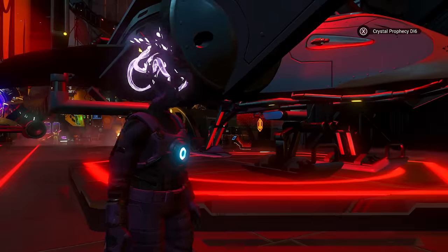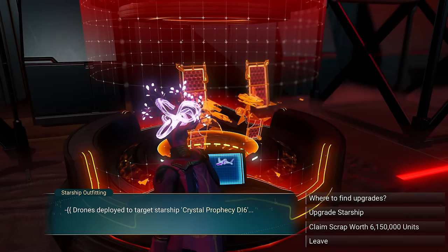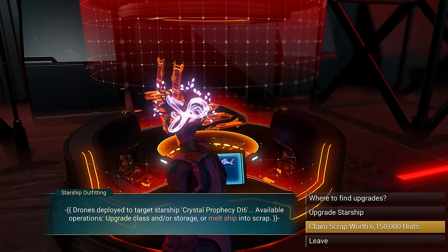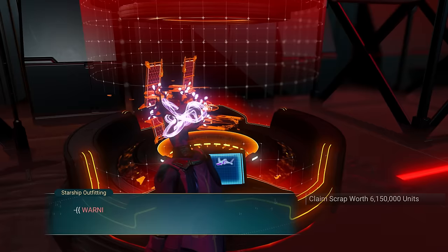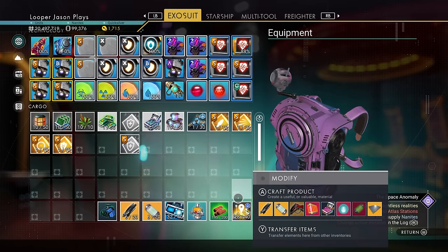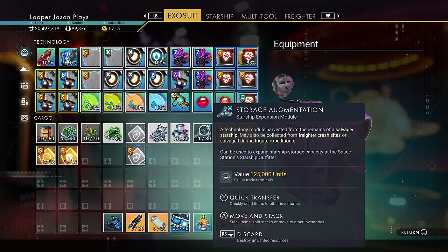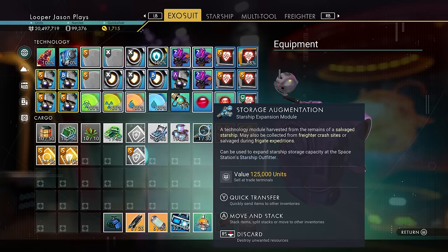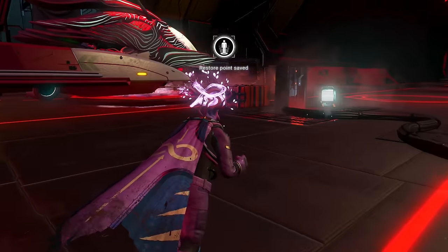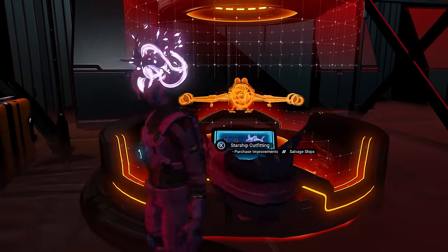We bought the ship for 8 million, so it's ours. Now we come back to the starship outfitter and scrap it — we get 6 million back, so you lose a little money. But in its place you have the possibility of getting a storage augmentation. We got one! This is what a storage augmentation looks like. Instead of spending 75 million I saved a ton of money. Now I need to get back into the ship I want to upgrade — Razor's Edge — and make sure you're in the correct ship before upgrading.